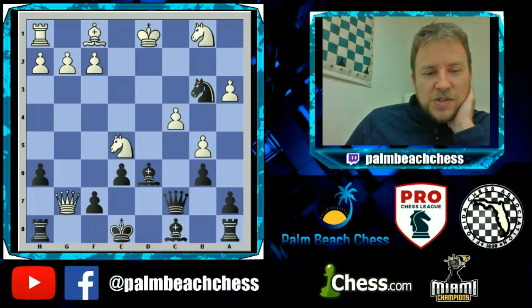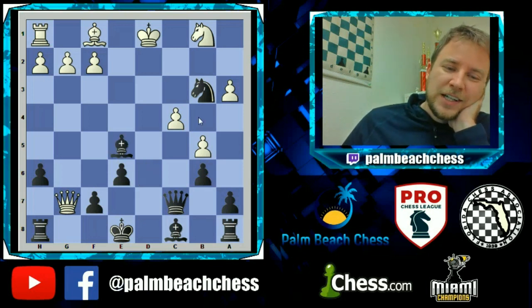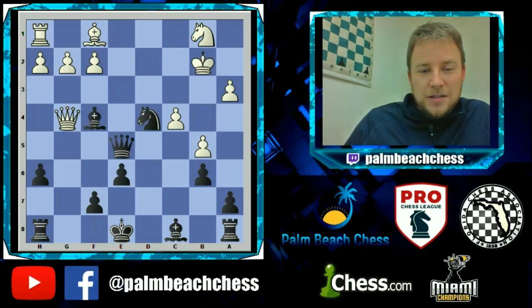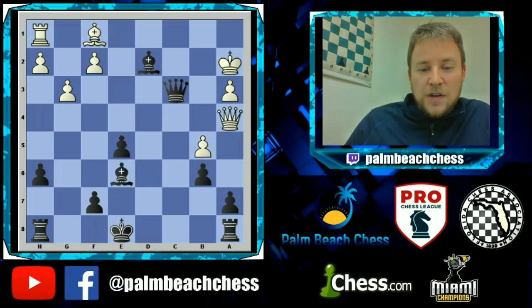So Qxg7, but he didn't see the idea of Bxe5 — attack and defense at the same time, the best type of chess move. Then Qg4 check, check, check — setting up tactics. And he's just vicious tactically.